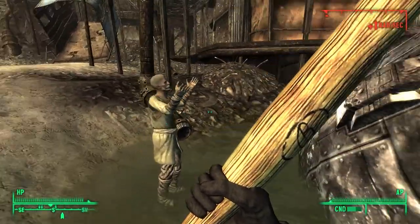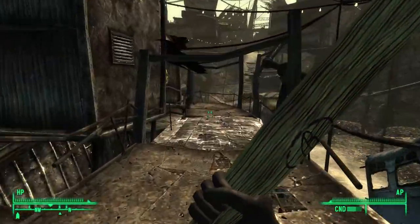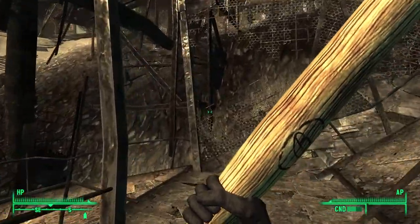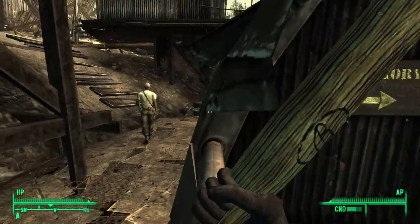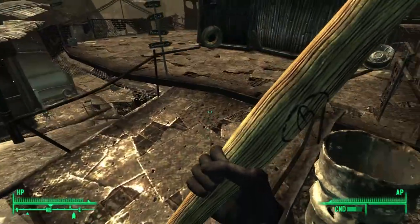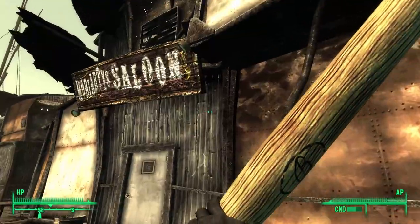Oh my god, Confessor Cromwell is here again — he's one of those characters you can find in Fallout Shelter too. Lucas Sims, Jericho that we saw in the last video — and Moira Brown which we haven't even met yet — bunch of these Megaton characters are in Fallout Shelter and it's pretty amazing. I kind of wish they put some New Vegas characters in there too.